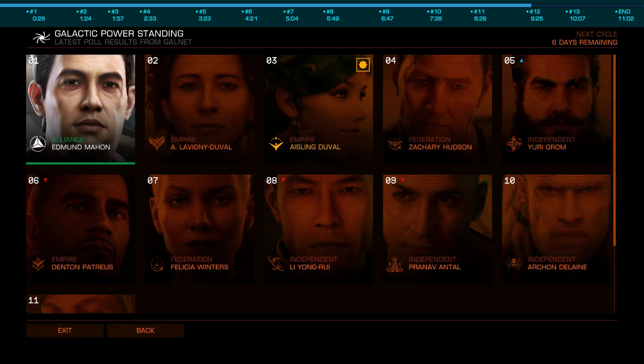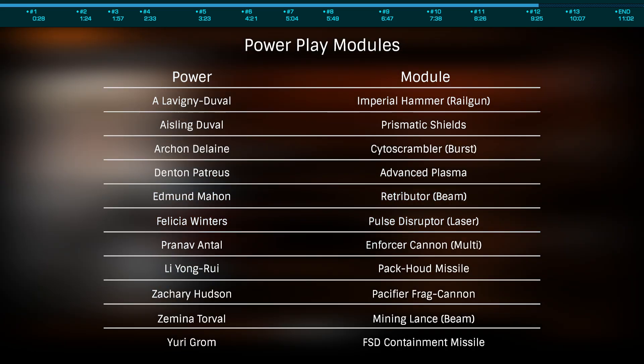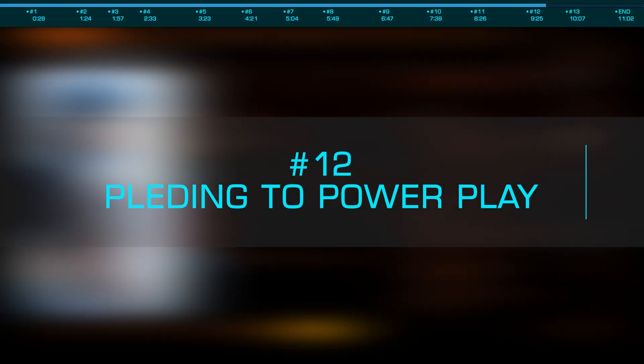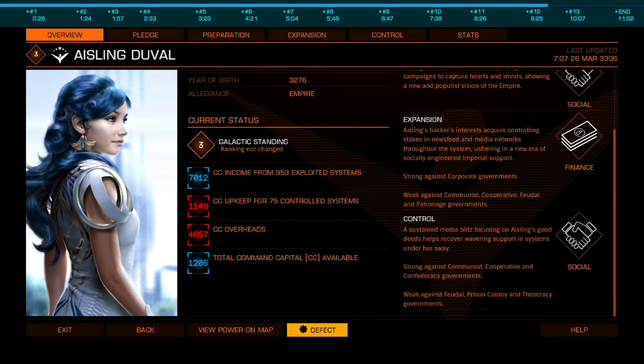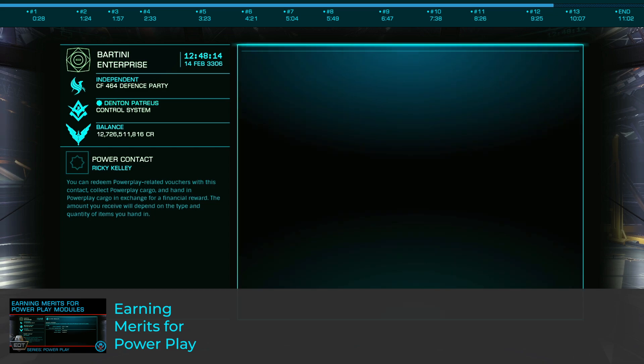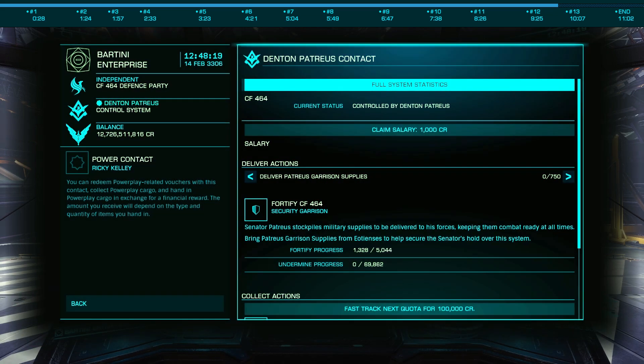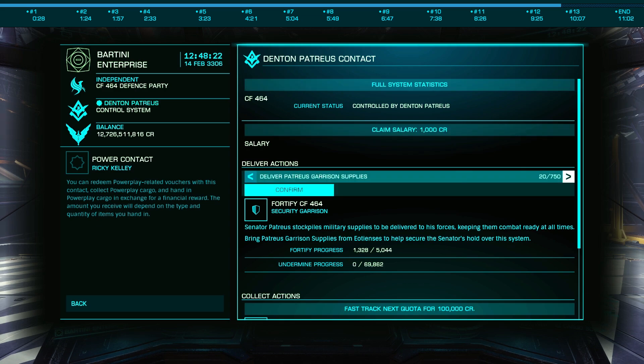We've talked about buying and engineering modules, but what about those special modules you've seen other commanders with that you couldn't find in outfitting? Prismatic Shields, Pack Hound Missiles, and Pacifier Frag Cannons are just a few, and they along with nine others are at number 12 on our list: pledging to a Power Play power. To obtain these modules, you'll need to be pledged to the power that offers them for at least four weeks, and then obtain 750 merits. As there are 11 different modules, it will take you roughly a year to earn them all, meaning if you aren't pledged to a power, you're just wasting time. As there are very few negatives to being pledged, if you aren't pledged to a power, pledge now — as you certainly are doing this wrong. Probably.